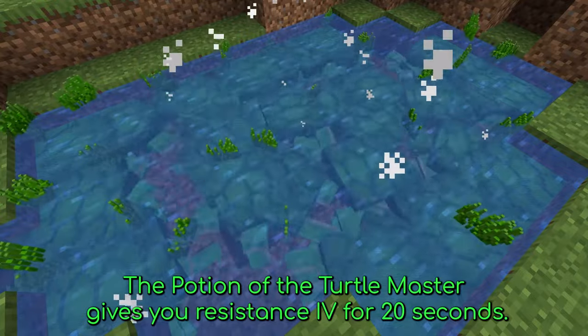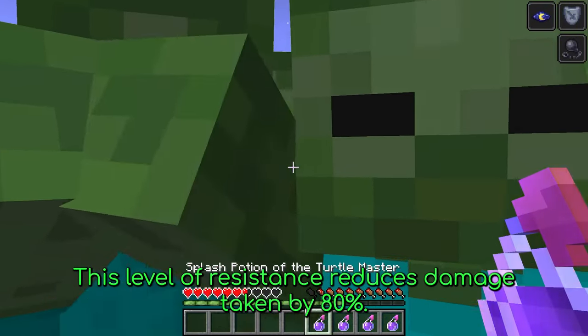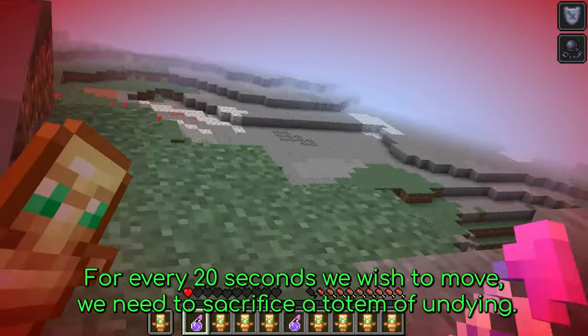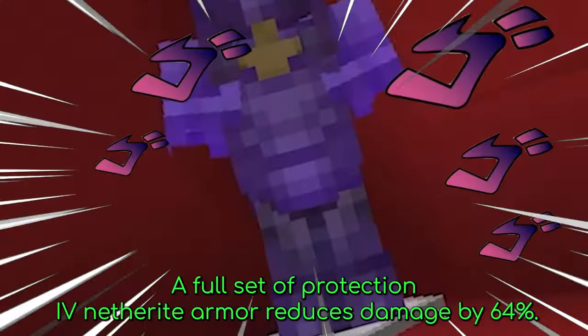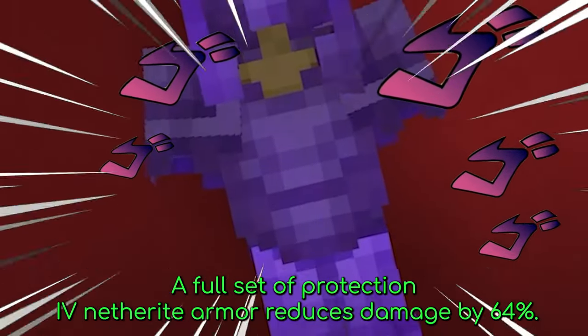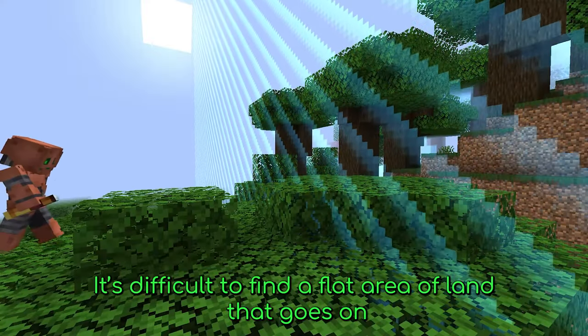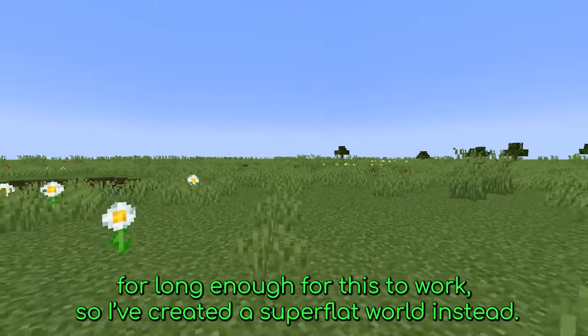The potion of the turtle master gives you Resistance 4 for 20 seconds, which reduces damage taken by 80%. For every 20 seconds we wish to move we'll need to sacrifice a totem of undying, and we'll also need a totem in the player's offhand to prevent death while drinking the potion. A full set of Protection 4 netherite armor reduces damage by 64%.